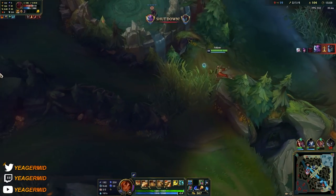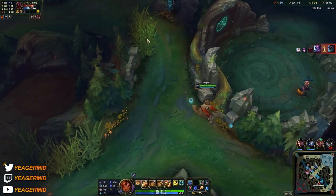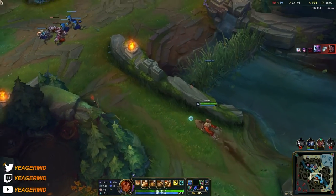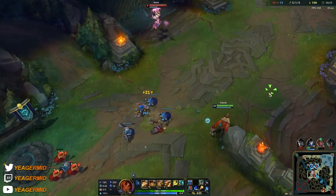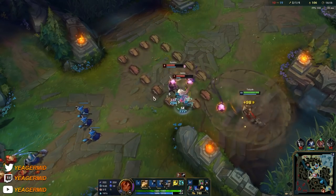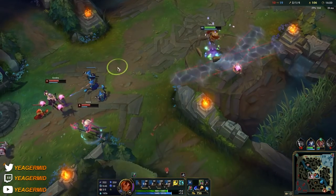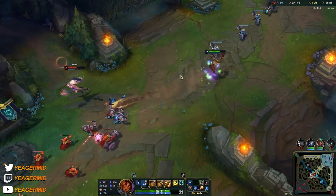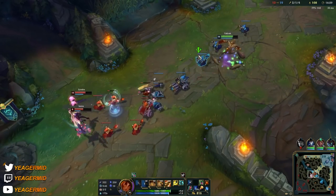You can take a flanking position in teamfights. A fight is starting now on the top side and our teammates are getting absolutely destroyed. But you can flank and try to land a W onto somebody into the E — that's going to stun them. This right here is why Everfrost is so good: Everfrost into guaranteed W into guaranteed stun into guaranteed Q. That's why it has such great synergy with Taliyah.